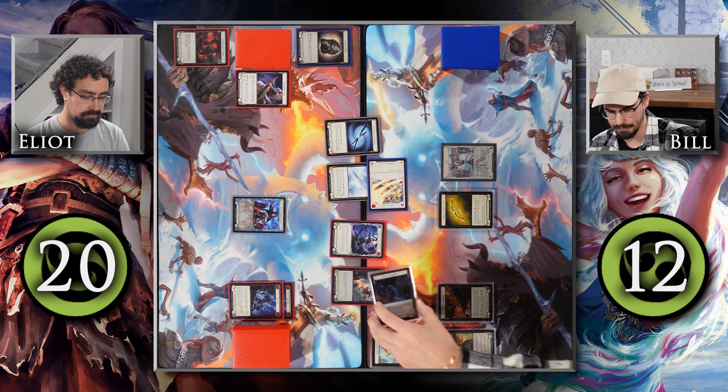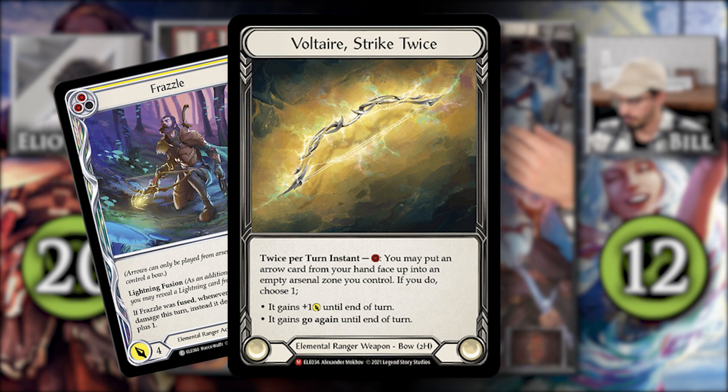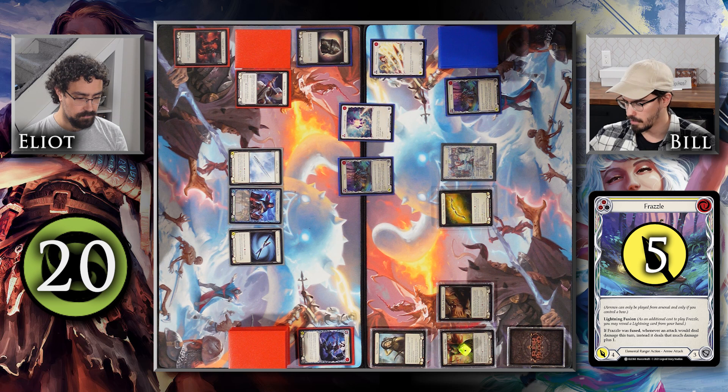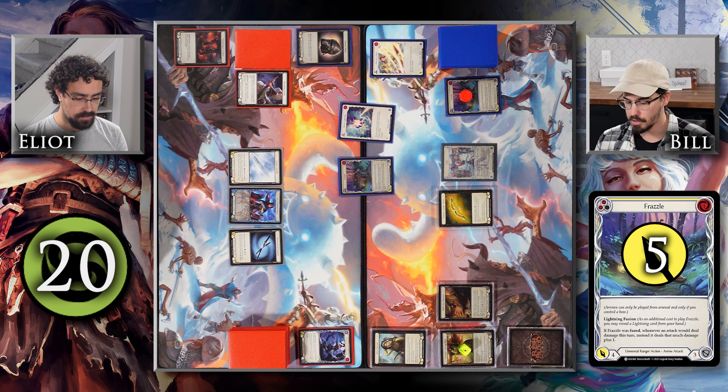Before end of turn, Bill pitches a blue Frazzle to activate Voltaire, putting a yellow Frazzle into his arsenal. On his turn, Bill puts a counter on his Spring Tunic. He plays a blue Weave Lightning — his next lightning or elemental attack action gets plus one, and if fused it gains go again. He then plays a Frazzle from arsenal, pitching a yellow Frazzle, with one resource floating, and fuses it with a Pulse of Volt Haven. This gives it plus one and go again.